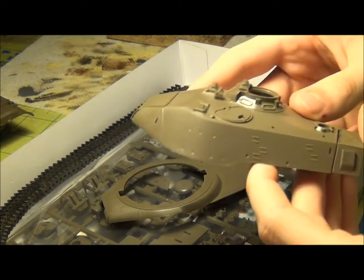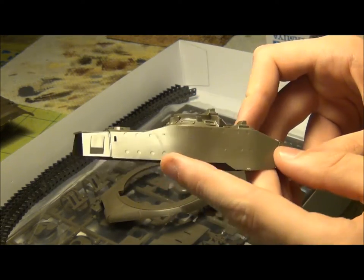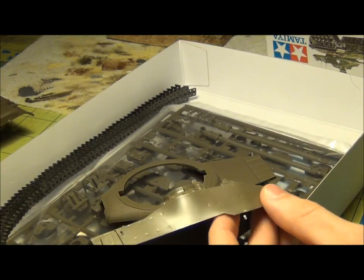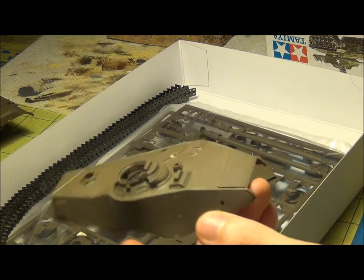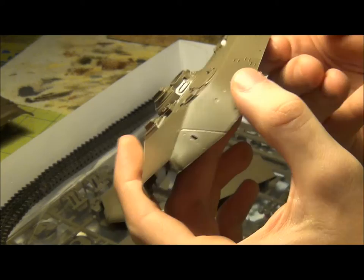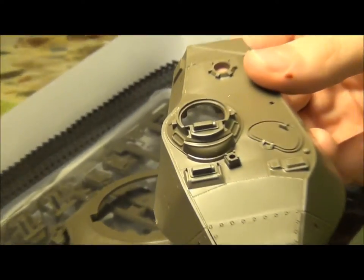There's the turret — as you can see it's quite a large turret. There are no clear parts for the viewports there, which — well, I don't know what I'm going to do for that, because they're kind of big clear pieces, but I'll figure out something. The weld seams are a little bit better here, and you've got some little bits molded on. The entire cupola's molded on and everything. I don't know how many parts there are on this kit, but there's probably less than 100.